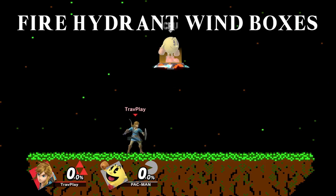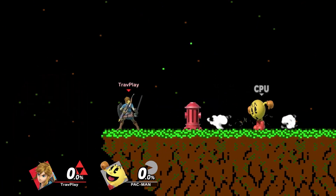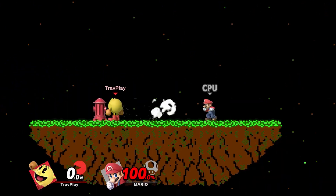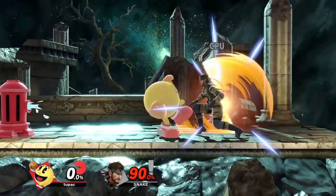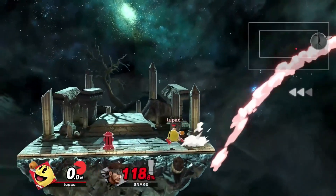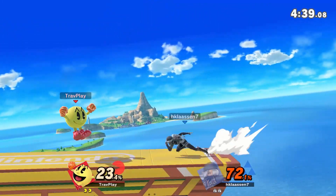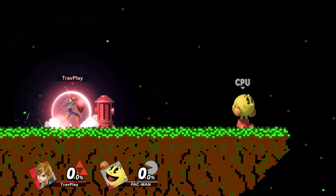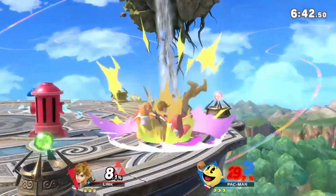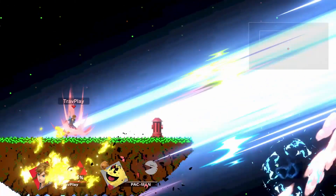And third, watch out for the fire hydrant's wind boxes. A wind box is something that can push you away without causing any damage. This can be used to push you off stage, push Pac-Man toward you, push you toward Pac-Man, or push his items insanely fast at you when you least expect it. My advice is to use all this against him — fight with the water, not against it. Think of this as a neutral stage hazard, not Pac-Man's evil demon hydrant. If you shield the water, it won't push you, or let it push you into an attack or grab. Channel your inner Pac-Man and show him you can dish out the same tricks on him.